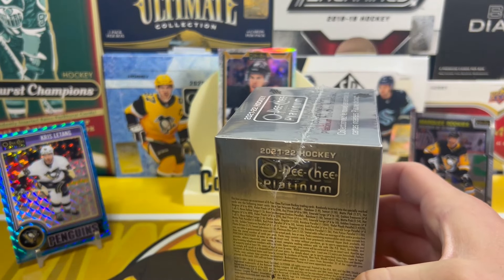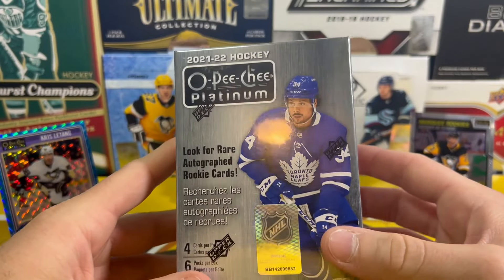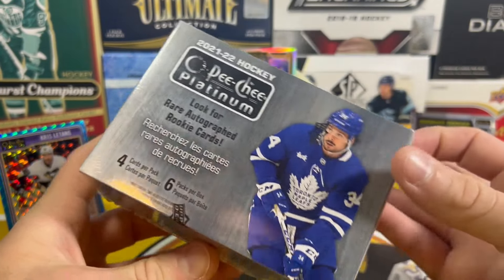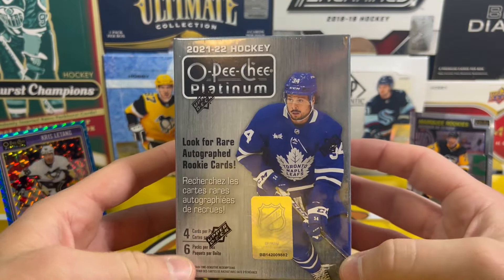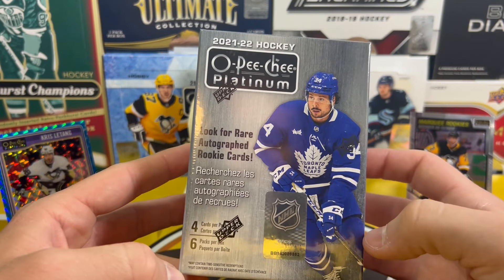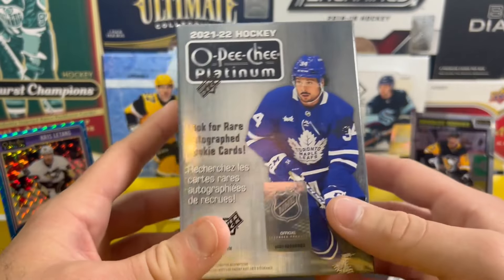We're looking for the rookies — Cole Caufield, Quinton Byfield, Zegras, Swayman, Raymond, Cider, Sillinger. The Penguins have one rookie in here — a redeemable Ahorna. We got this whole case for $200, which is $10 per blaster — I think a good deal. OPC Platinum is a good retail product. Alright, let's get this going, we got five blasters to get through.